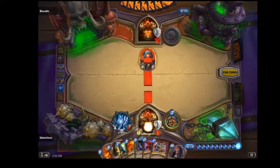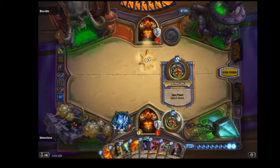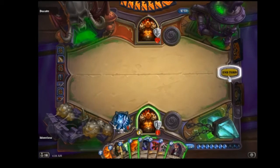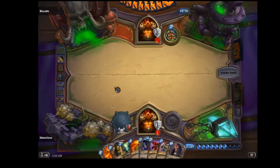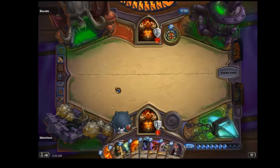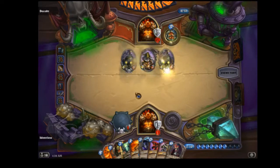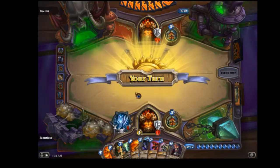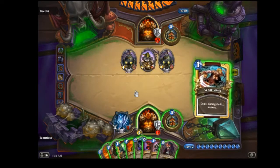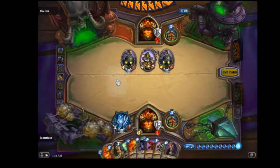I can use a Shield Slam here — I don't want to risk my armor because I'm below health. I cannot risk taking damage because he still has his second Cruel Taskmaster, and most old-school Control Warriors always rely on Cruel Taskmaster number two with Grommash. So here I'm just going to activate the bombs and use my Execute.